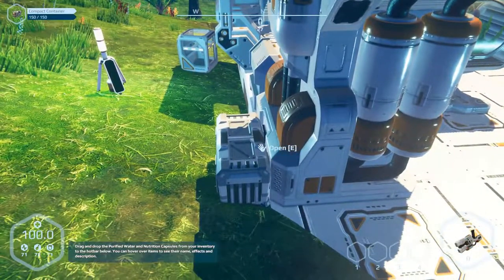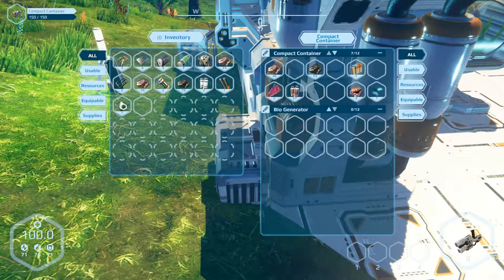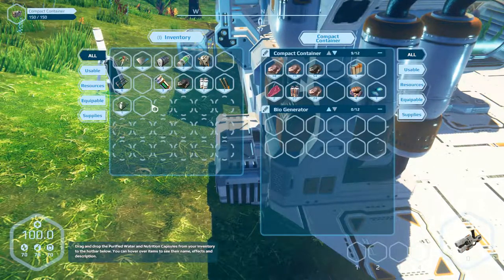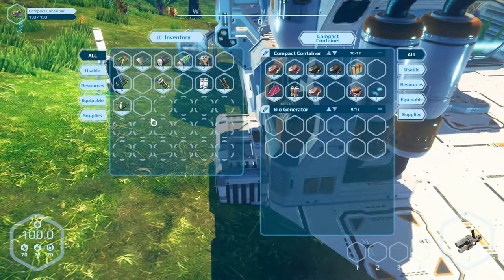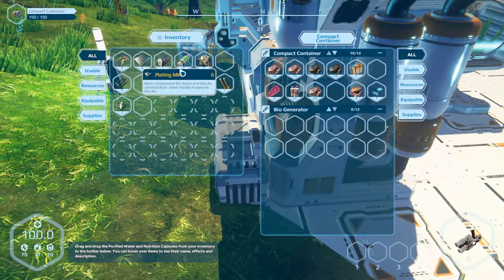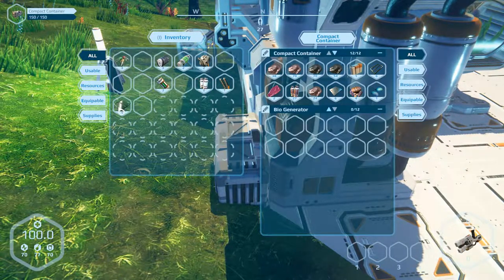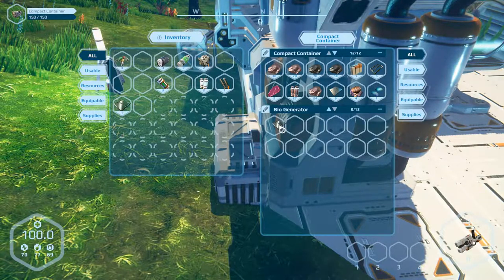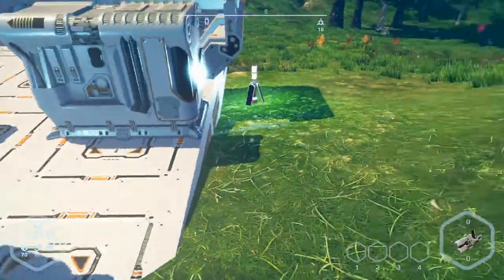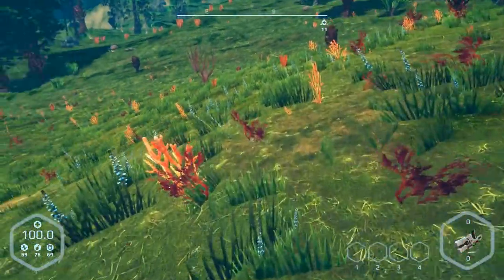Okay, here we are. Leave this here — iron, and more iron, carbon and mechanical parts. We can leave sleeping bag, plating, outlet plating, and basic frames here. This is glass but it doesn't work. The bio-generator is connected with this container. Okay, there's enough space now. Go back and fetch the container.